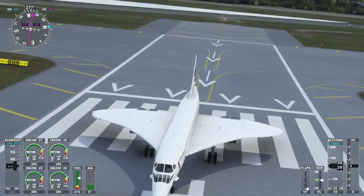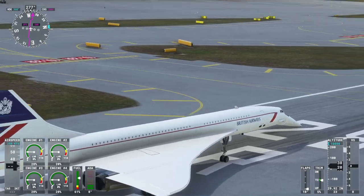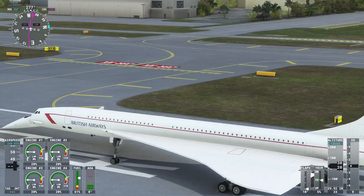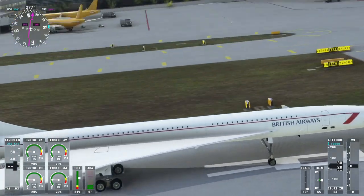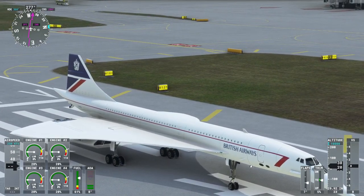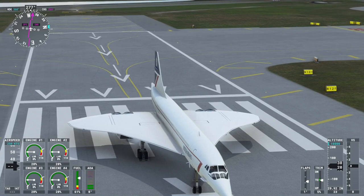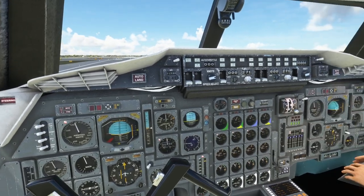The exterior model seems to be fairly good — certainly I think the best Concorde exterior I've seen. I'll have to use the drone camera to get closer. Let's see how it flies without further ado.